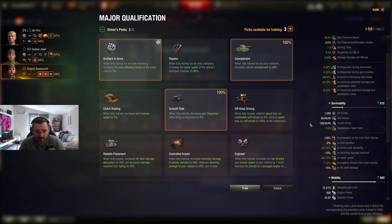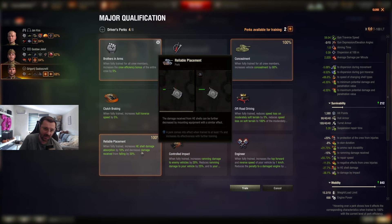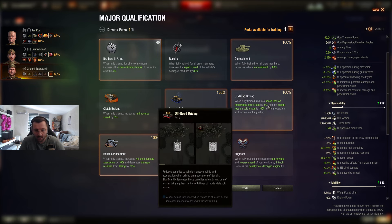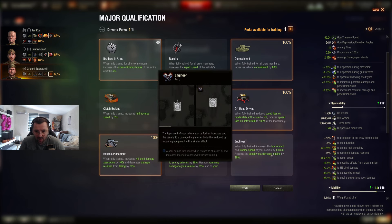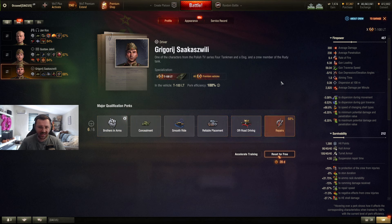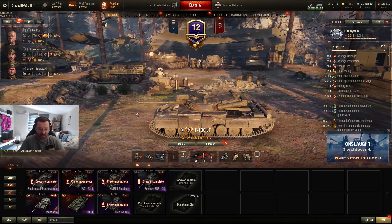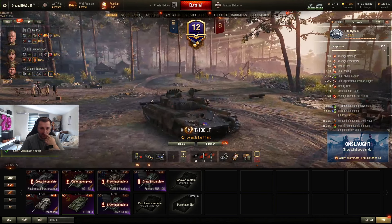Driver: BIA, Camo, Smooth Ride — with a light tank you can basically drive and shoot on the move because of the nice dispersion. Reliable Placement — the light tank doesn't get penned by HE that often but it's still good to have, especially against arty damage. Off-Road Driving of course. The last slot: repairs. I didn't focus on repairs that much since we're focused on spotting, but I still put repairs because I don't want to get tracked when I don't have a repair kit.